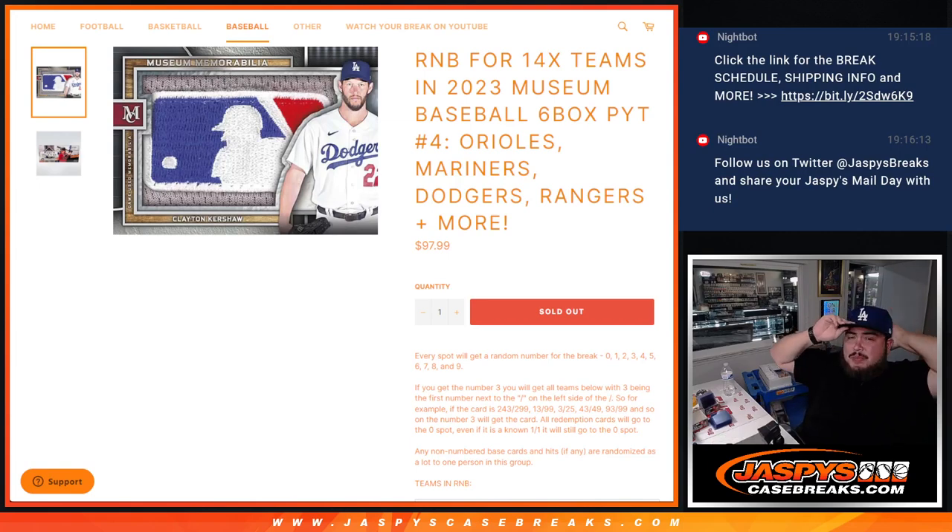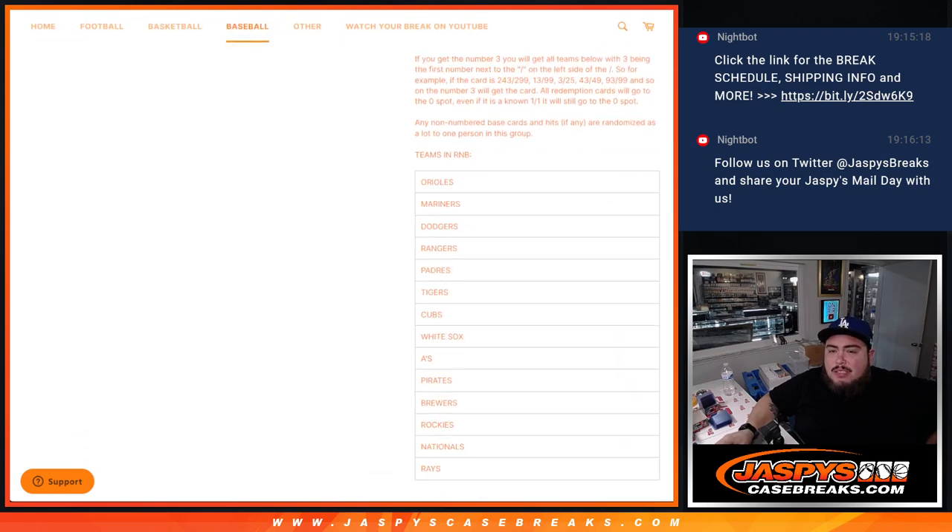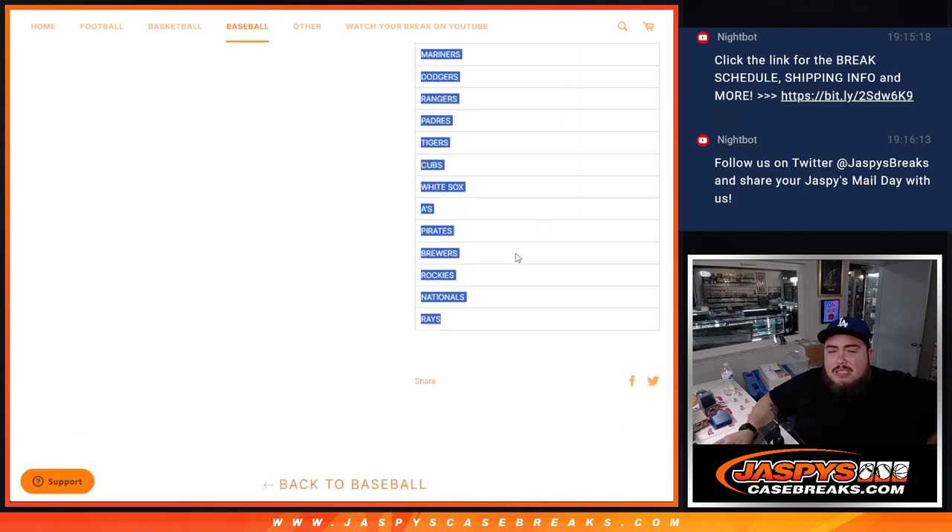What's up everybody, Jason here for Jaspi's Casebreak.com. We just sold out a little 14-team R&B for Museum Collection Baseball, six box half case break number four. Featuring some of the bigger teams like the Orioles, Marlins, Dodgers, Rangers, and more. You can see the 14 teams in this list here.